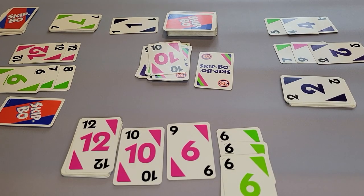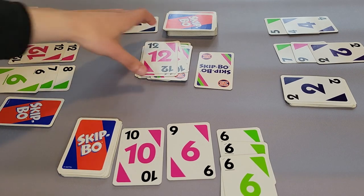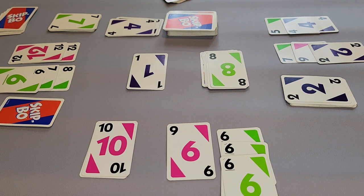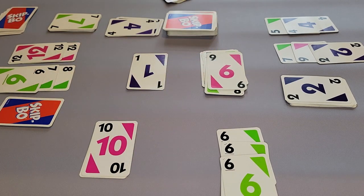When you finish a pile with all 12 numbers, that pile gets set off to the side and gets reshuffled later on to use as the draw pile once again. You can use the cards from your discard pile to help you, and you can play them at any time along with cards from your hand.